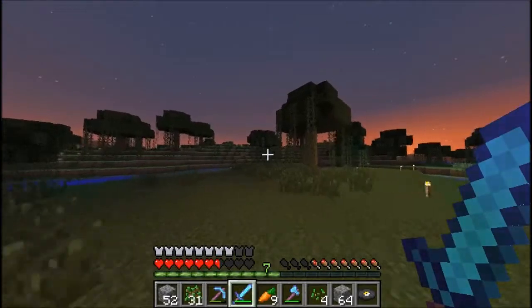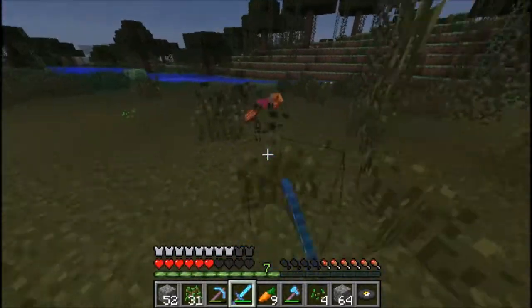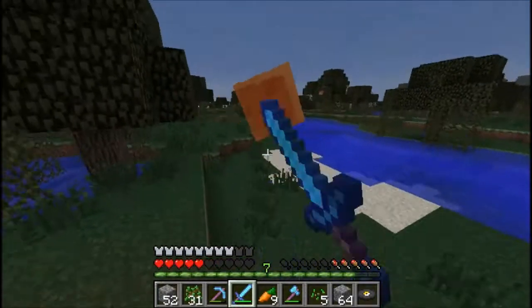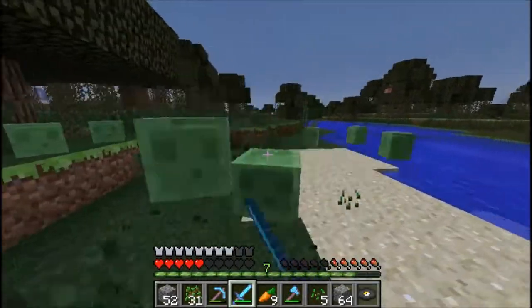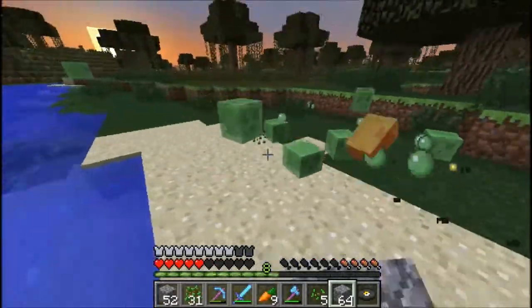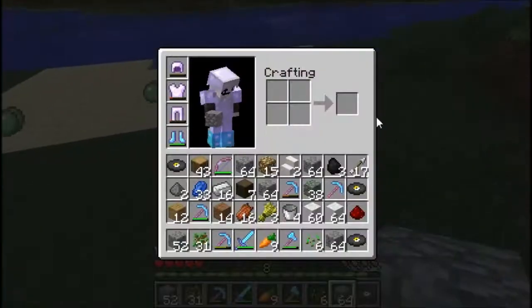Emeralds are amazing — you have to silk touch those. I just use fortune on them. No, you silk touch the emeralds and that's where you get them — when you silk touch them they're actually worth something. Yeah, because they're like the rarest element, so you can use them as currency. They're the rarest — the only reason people have tons of emeralds is because of villagers, but if you get the ore then that's bragging rights. You can make it into currency.